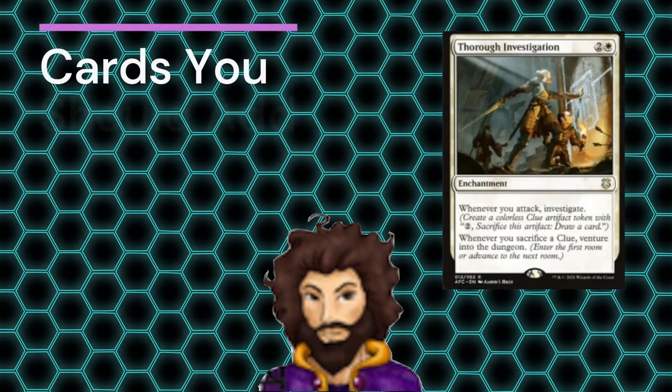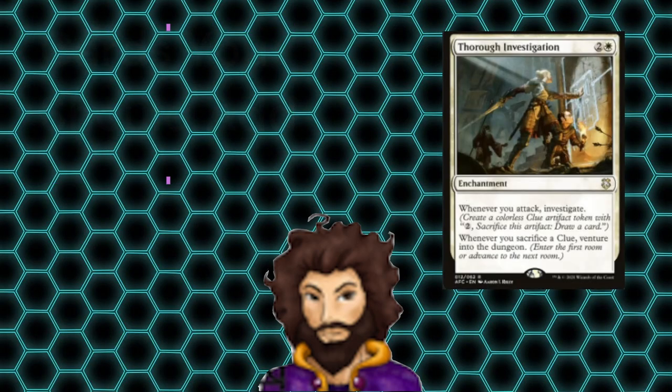With those 10 cards out, what cards are we putting in to replace them? We're starting off with Thorough Investigation to introduce a dungeon mechanic to our plan, allowing us to get extra value that has impact from sacrificing all these clues that we're making.